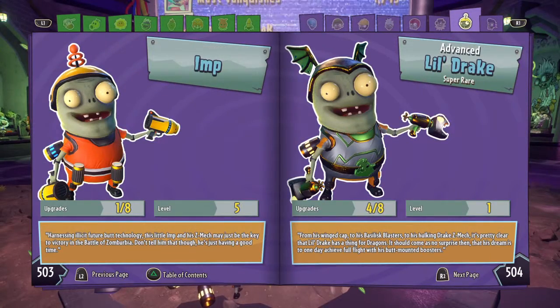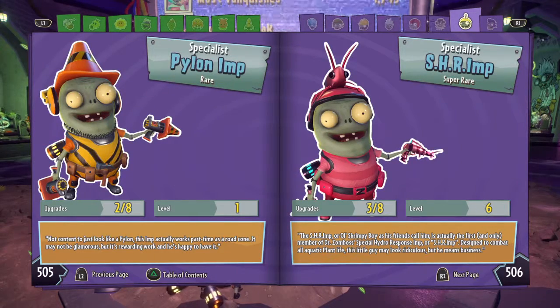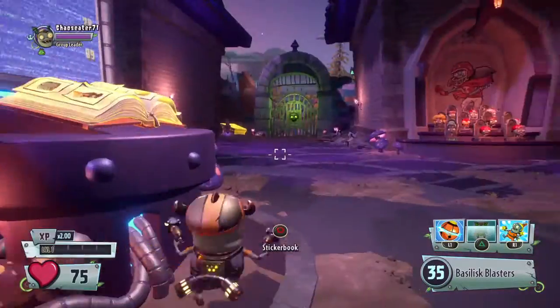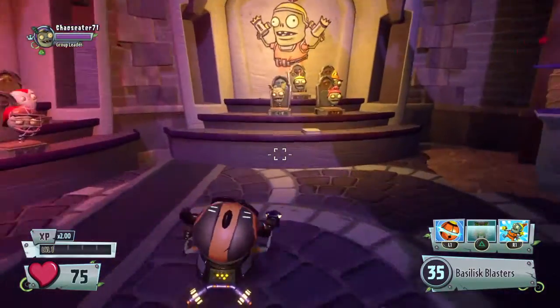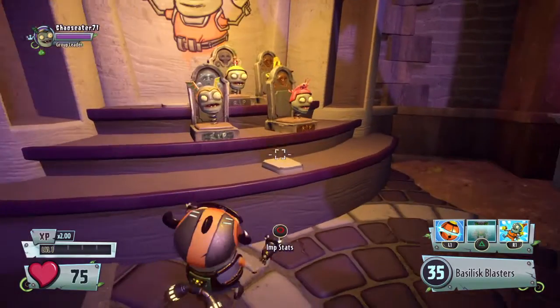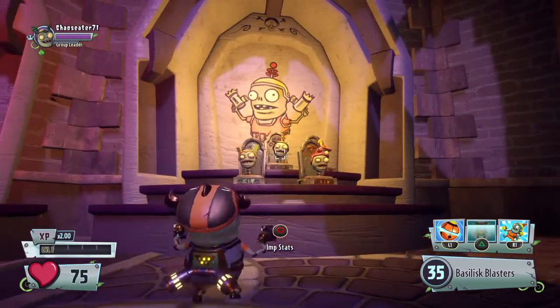We have the Regular Imp, the Little Drake, the Fire variant, the Explosive variant, the Special variant — the Shrimp — we have the Legendary, and then there is nothing else. But here, if we go here, there are two empty slots. There is one Imp that is not included anywhere.